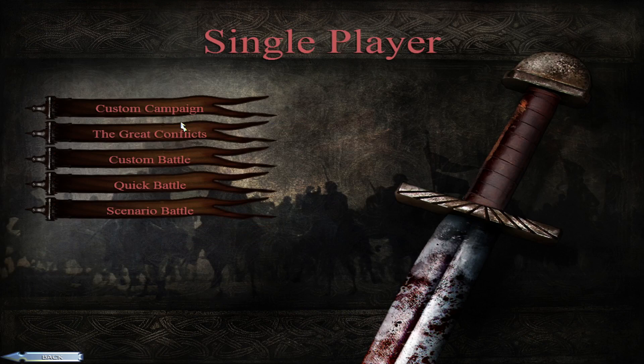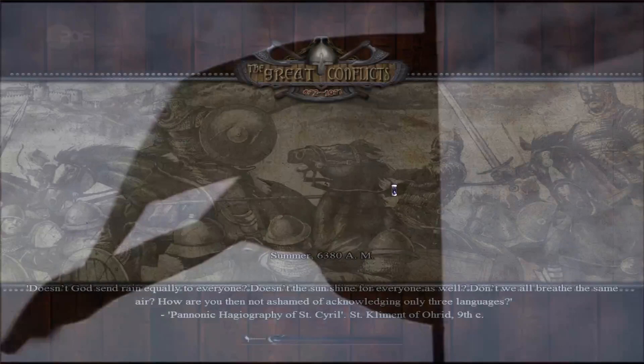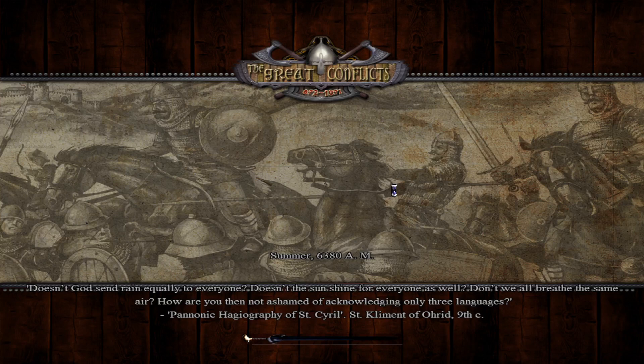Hello everybody, just a small update. I want to show you the things I'm working on at the moment, which are mostly map related. I just want to start a campaign with the Frankish Empire, because I currently rework a lot of minor stuff and try to fix some small bugs in the UI. And the last remaining source for crashes, which is one kind of bug — the last kind of bug — is Crash to Desktop.